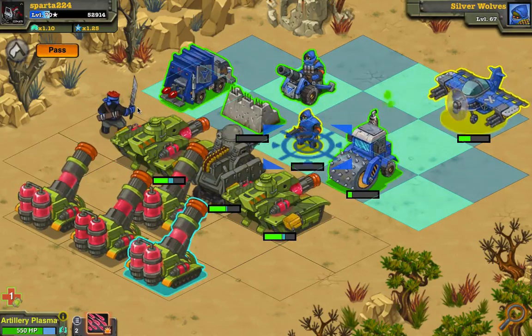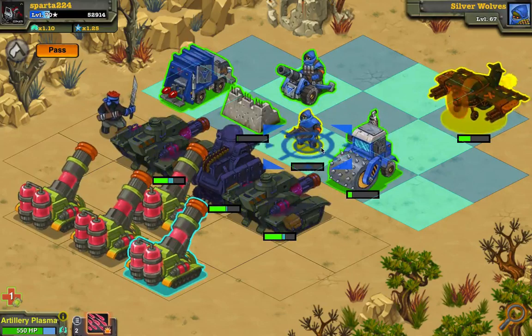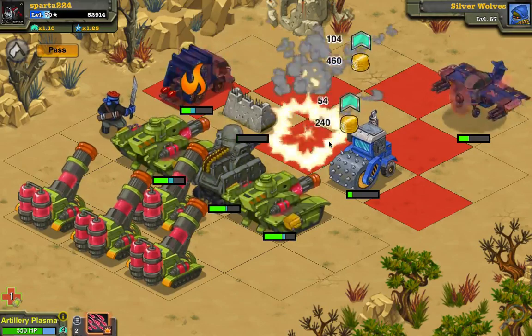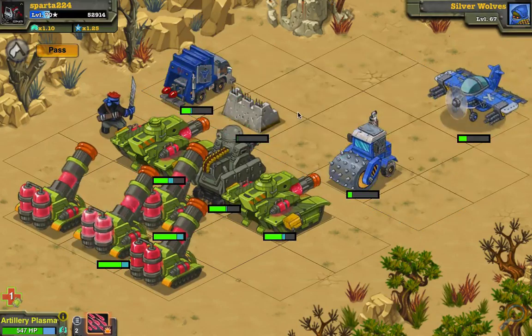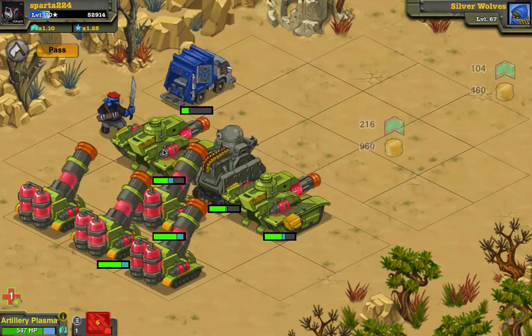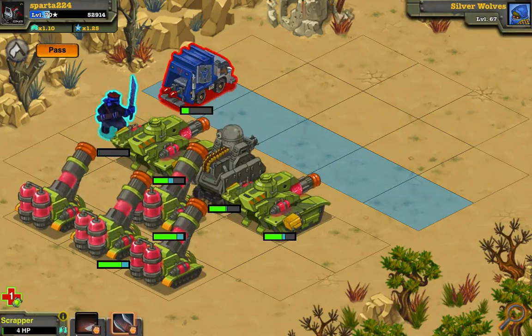These guys cost 30 nanos. The Devastator costs 40. That's 70 nanos and 10 bars right there — plenty of other things you can use that on. Save up a few more, get yourself a Mega Tank. Save up a few more, get yourself a Super Tank, or a Plasma Tank. Anything besides this one-hit wonder who nearly got one-shotted.